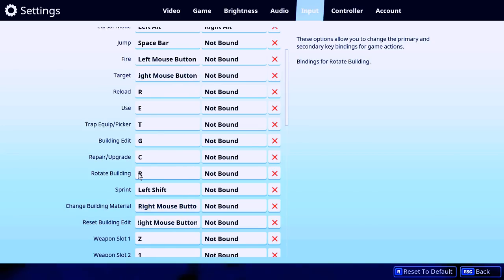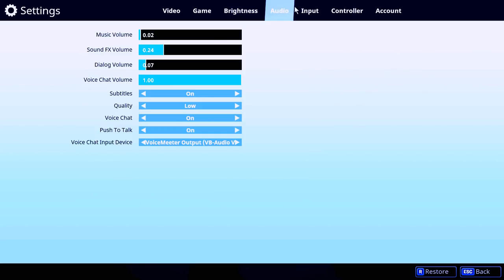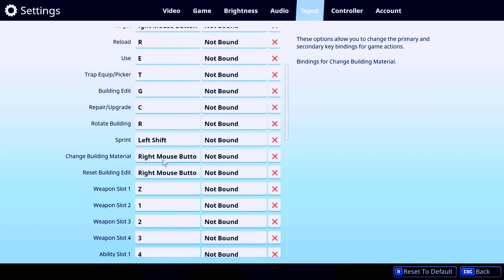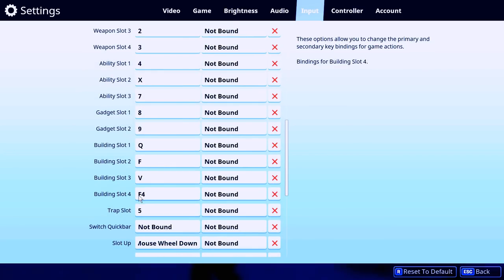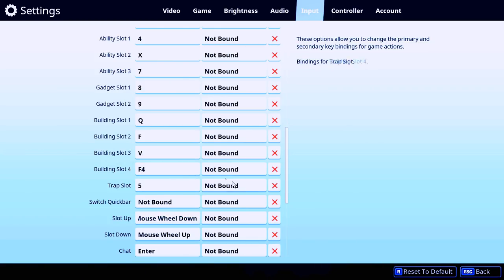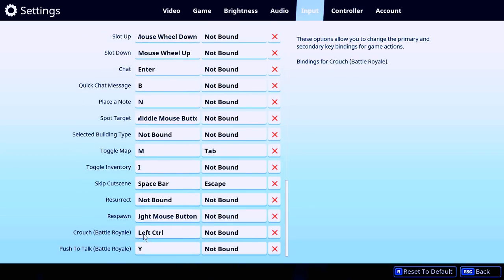Rotate building is R so I can change the direction. Really useful if you want to build in another direction. Left shift for sprint, right mouse for building reset. Weapon slots are Z, 1, 2, 3, 4, X. Building is Q, F, V, and 5 for the trap slot. The roof I don't really use — I switch with my mouse if needed. Switch quick bar is unbound so you don't accidentally switch to building mode while fighting. Left control for crouching — it's default and I've been using it since the beginning of Fortnite. Y is the push-to-talk button.